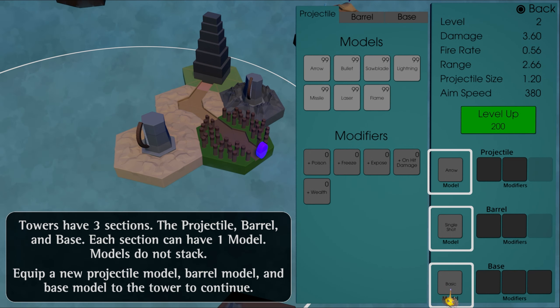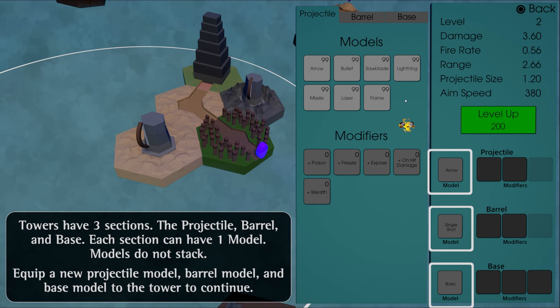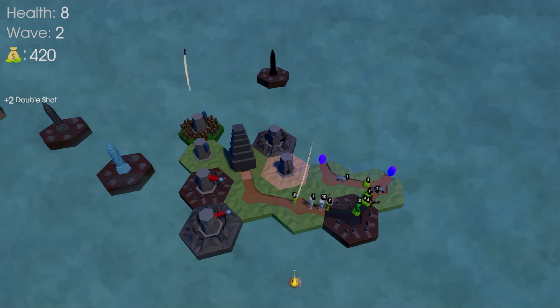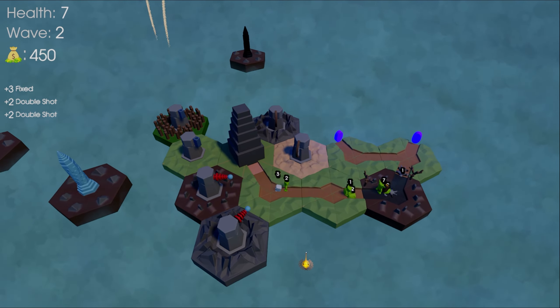Enemies have about a 30% chance of dropping an item, and some enemies are guaranteed to drop an item. Towers have 3 different sections: the projectile, the barrel, and the base. Sections are further split up by having a single model slot and multiple modifier slots. The model is what the section is and cannot stack. For example, the projectile model is what the tower shoots — an arrow, a laser, a missile, etc.